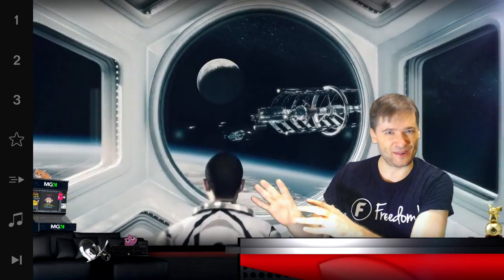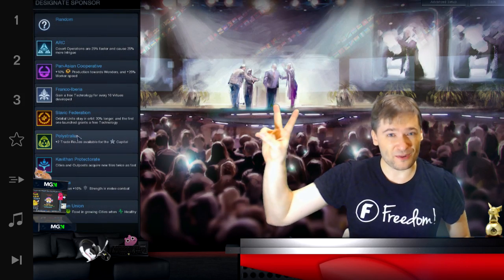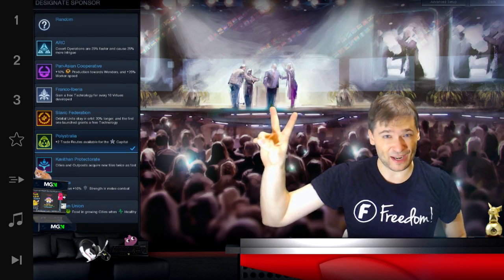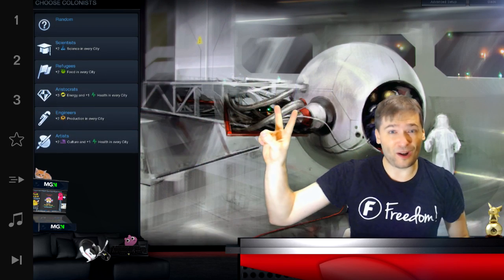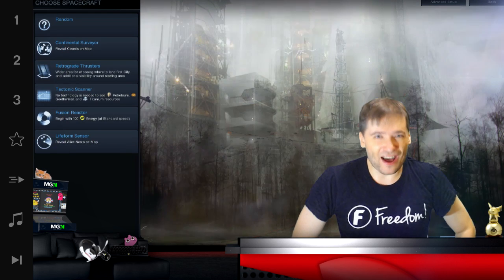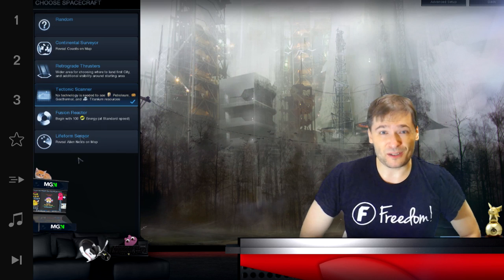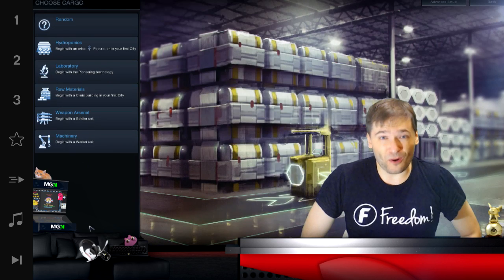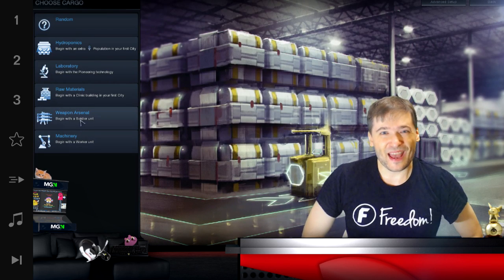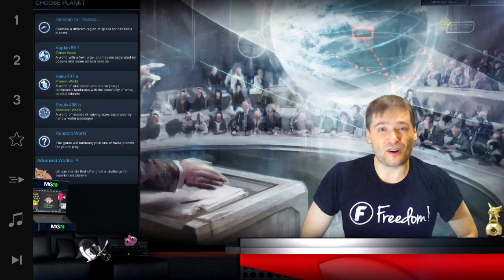In the previous episode, we talked about the four decisions you need to make before starting any Civ VI game: pick plus two trade routes in your capital with Polystralia; pick the plus two culture and plus one health in every city with artists; pick the tectonic scanner that lets you see all the petroleum, geothermal, and titanium resources on the map before researching those technologies; and the fourth tip was to pick a worker and none of the other options.